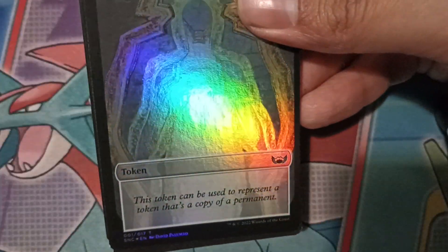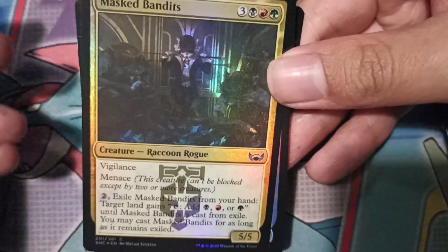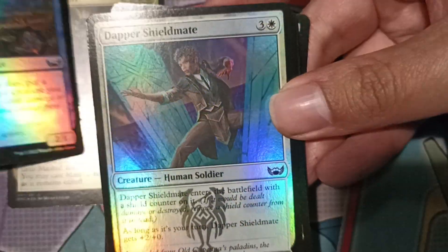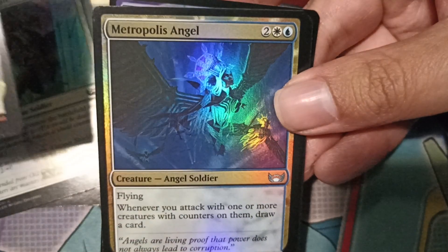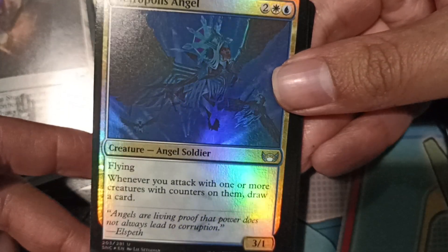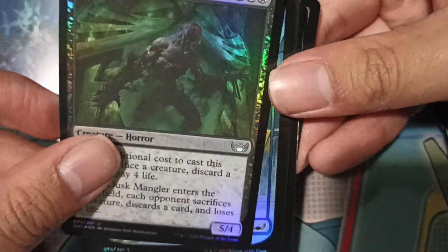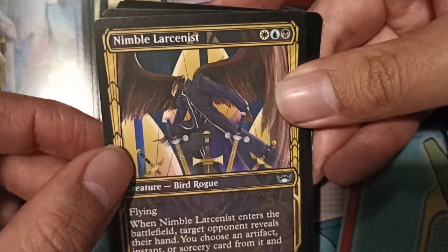Let's see what we have here. Bear with me guys. Masked Bandits, Brokers Veteran, Dapper Shield Mate, Obscura Storefront — not bad. Metropolis Angel, hey, that's not bad. Dusk Mangler, Full Art Island Land, Nimble Larcenist.